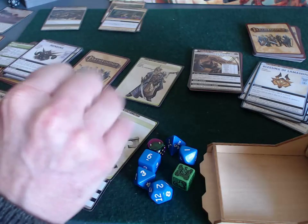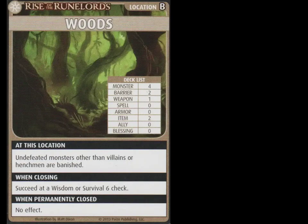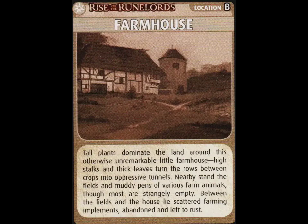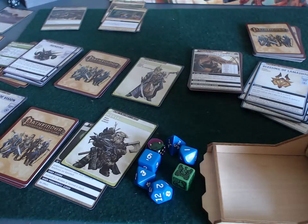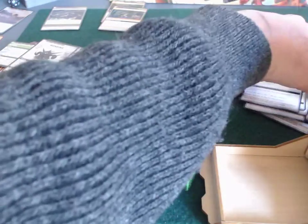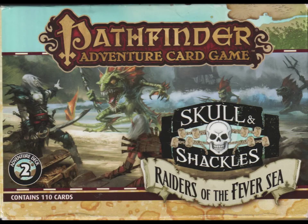It's round three of my playthrough of Perils of the Lost Coast, and it's Harsk's turn. He's in the woods, she's at the wooden bridge — the only location that's been closed is the farmhouse. She's cast a couple of healing spells and took a healing potion, so we're down a timer card but up a bunch of health. These guys feel a little underpowered, but that's partly my fault for mixing in cards from outside the set.